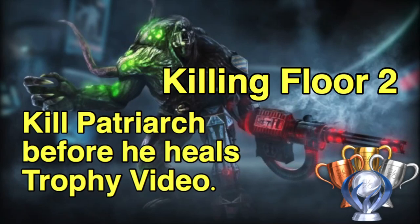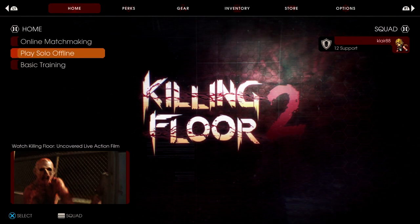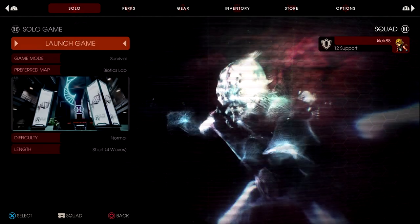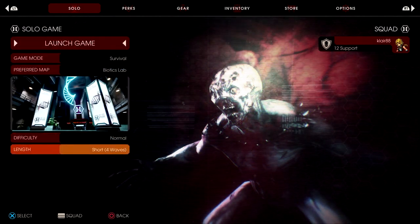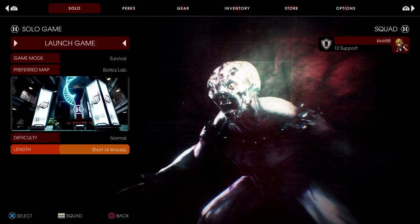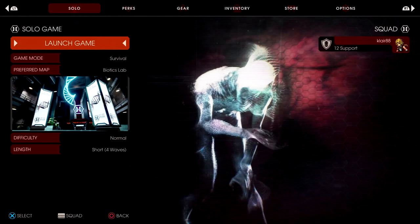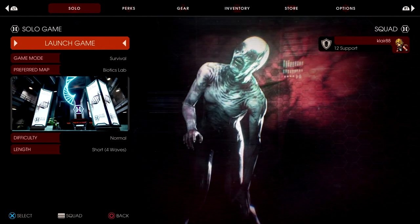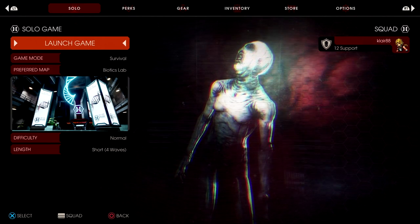Hey everybody, Cleary8 here. I have a video showing you how to kill the Patriarch before he heals himself in Killing Floor 2. I played a lot of this in co-op in online matchmaking and to be honest we found it very difficult — unless you're doing co-op with people you know in a party at a high level and you all coordinate, it's going to be pretty difficult to get this trophy. So I recommend doing it in a solo game.